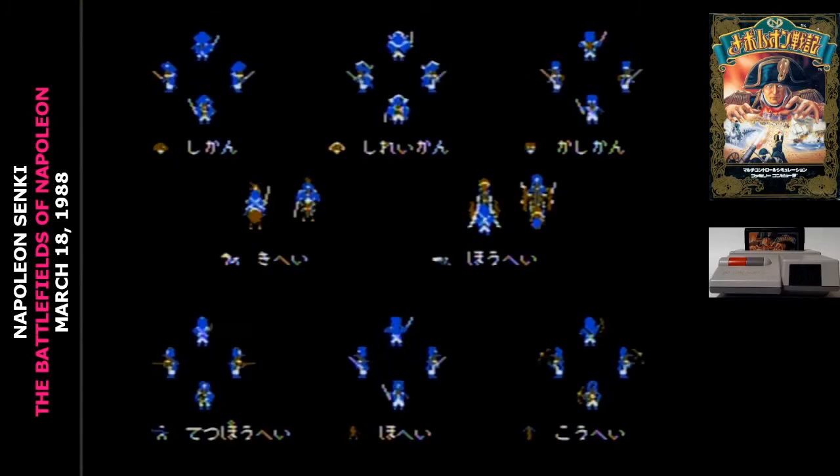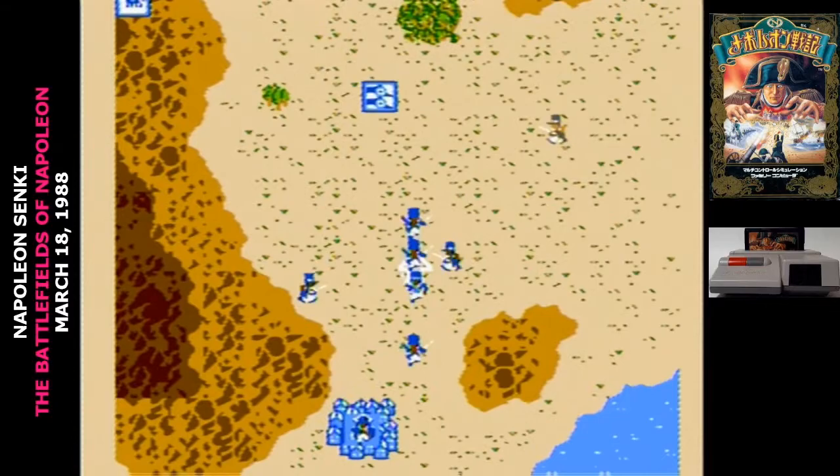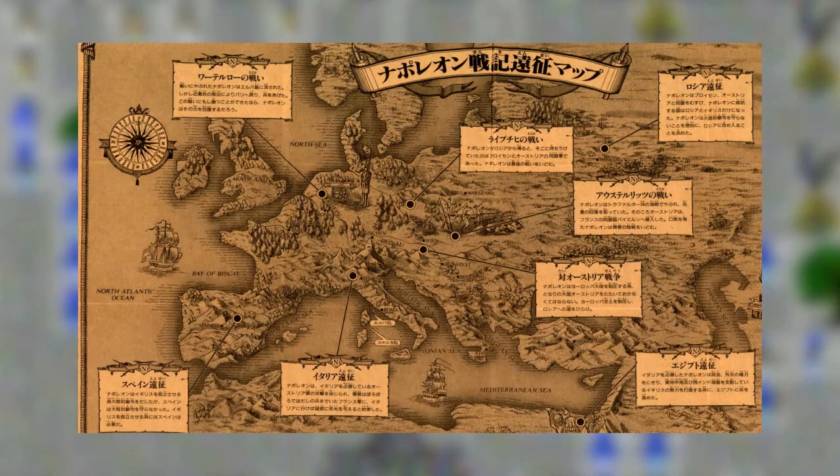The game has the player stepping into the shoes of Napoleon Bonaparte, taking part in several military campaigns that define his career. You have to complete seven scenarios successfully to beat the game: Italy, Egypt, Austerlitz, Spain, Austria — which gets kind of genericized — the Russian campaign, and Leipzig.